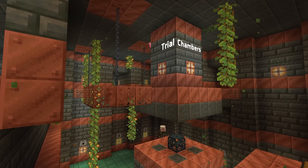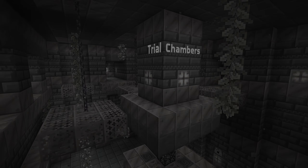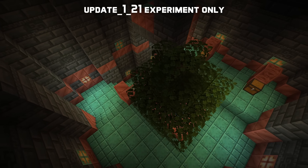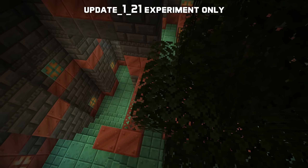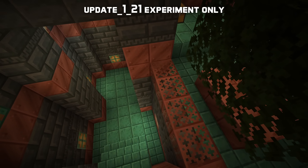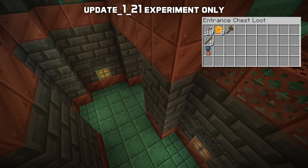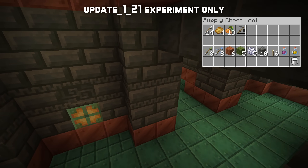Let's start with the trial chambers. As a reminder, all this stuff only exists if you have enabled the update 1.21 experiment when creating the world. Trial chambers are new structures that generate underground in all overworld biomes, starting at heights between negative 40 and negative 20. They're pretty common and made out of copper blocks and tuff, including the new ones introduced a few weeks ago.